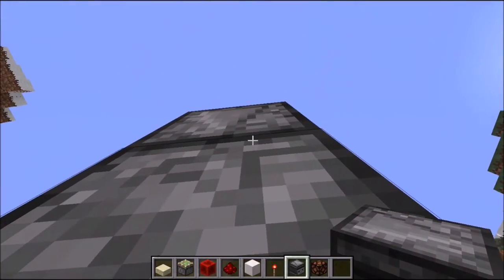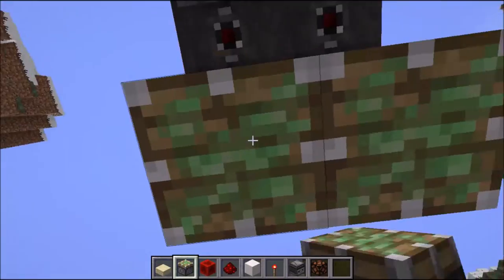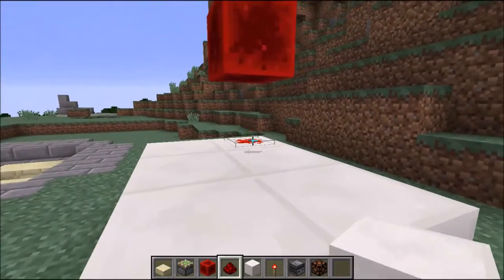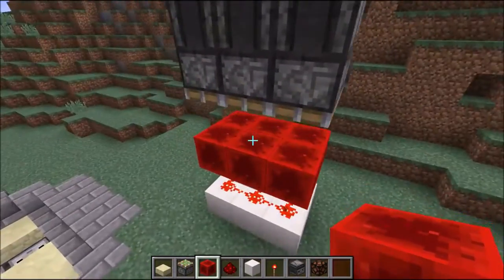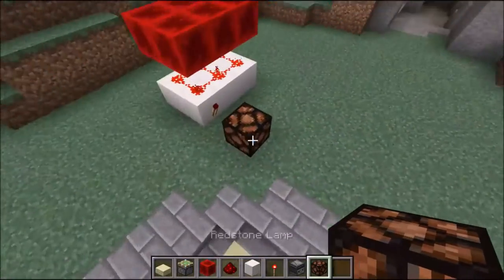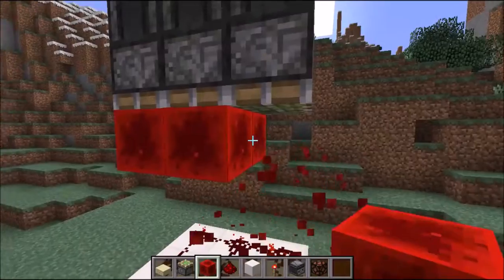The way you make it bigger is just that you stack them together like so and make the whole thing repeatedly. Now it should work. You have to place a redstone torch there and then hook it up to another wire or anything you like. Everyone will start upwards.